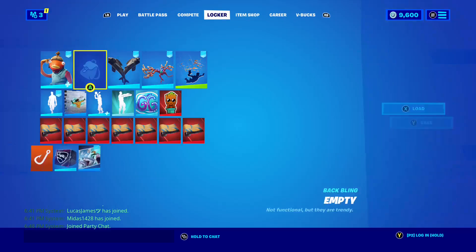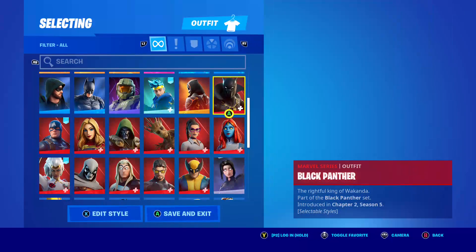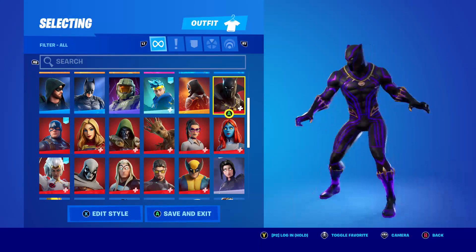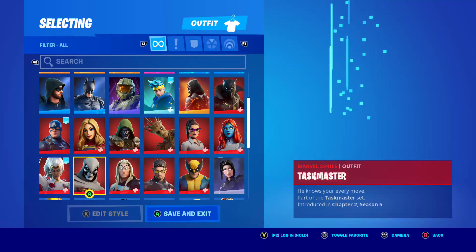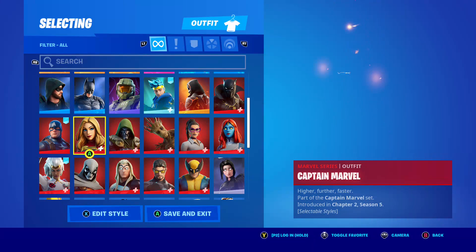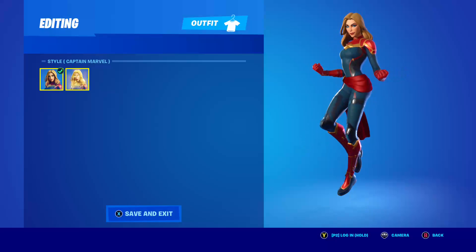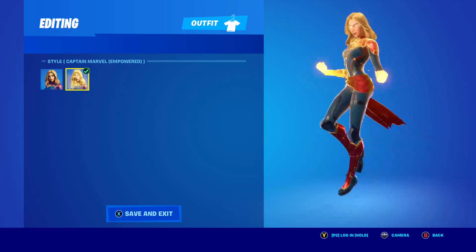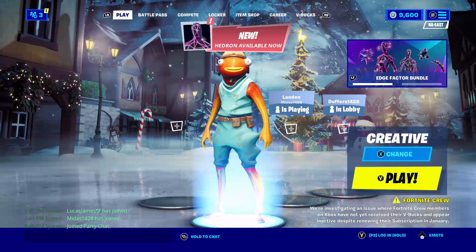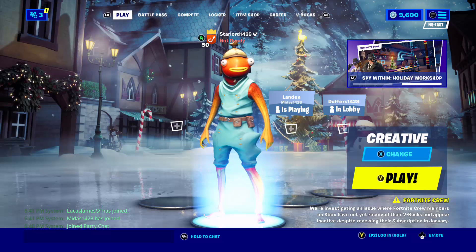Let me show you the skins from the Marvel Bundle. We had Black Panther in that bundle. Then you get Taskmaster. Then you get Captain Marvel and she has edit styles — the regular style and the electric style. And I think that's it for today's item shop. Don't forget to like and subscribe and turn on the notifications. Bye!